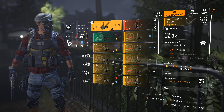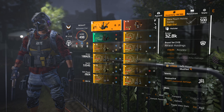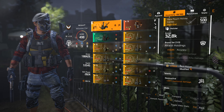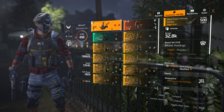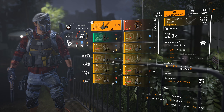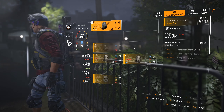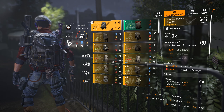For the holster, we're using the Heralding holster because it tends to drop with high skill power attributes. I found this out after getting several Heralding holsters with a lot of skill power. This one has 755 skill power, which is a solid amount. The talent is Destructive.